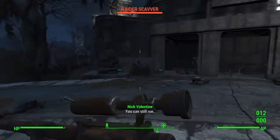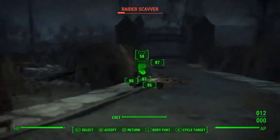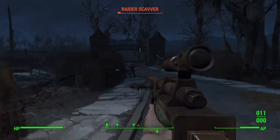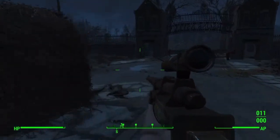All right guys, so I just fast traveled here and when I got here there's some raiders. I'm going to try to use the syringer on them. See, look - it bleeds him out. There you go.